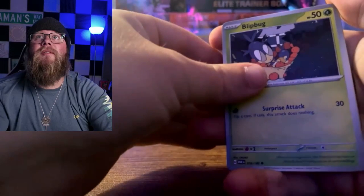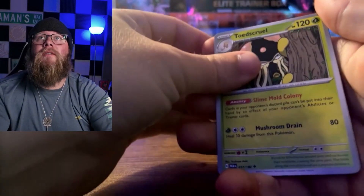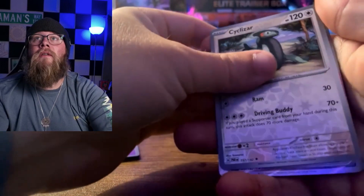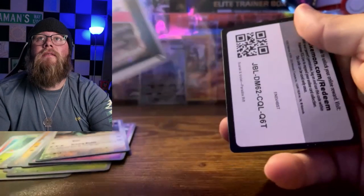We got Foycoco, Blitbug, Snow Runt, Pwnage, Toad Scroll, Slitherwing, Devolution, Kimigoo, Cyclistar — and there we go, the Iron Valiant EX.